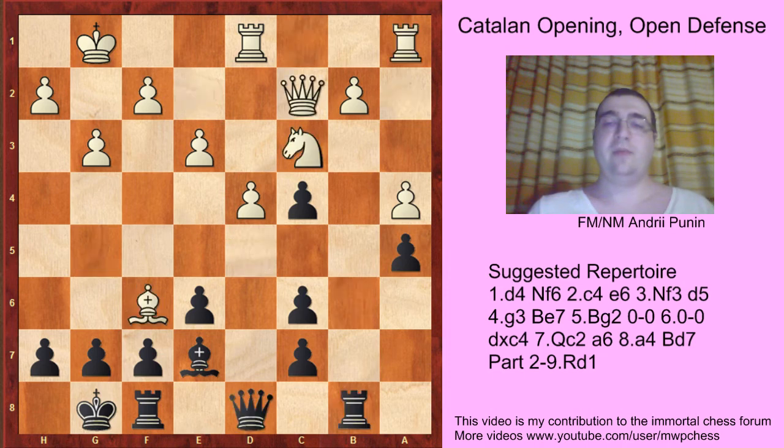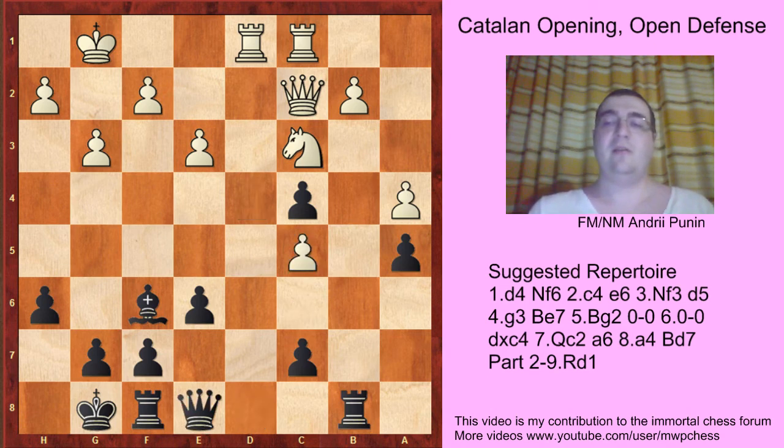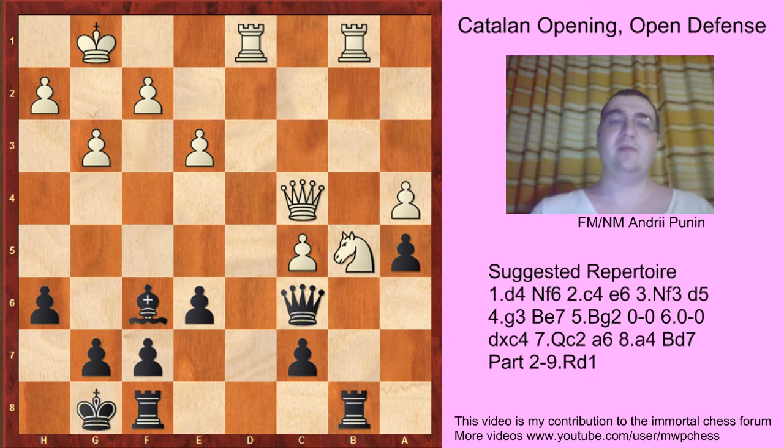And if bishop f6, then bishop takes f6. If rook ab1, h6 can be played. And after knight e4 in the game Predoyevich-Efimenko, the draw was agreed. And if rook bc1, then c5, d-takes-c5 — one correspondence game: queen e8, knight b5, queen c6, queen c4, bishop b2, rook b1, bishop f6, with an equal position.